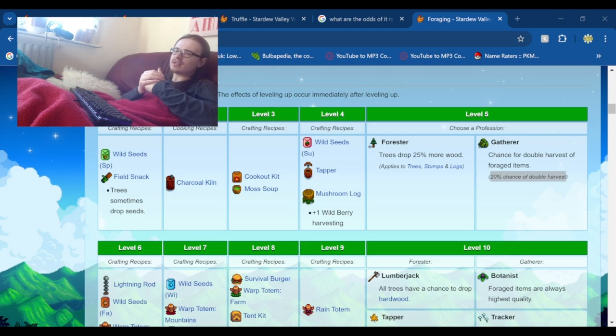Obviously there's a lot of RNG involved here — including how many days of rain you get in a year. If you're lucky and get few rainy days plus extra truffles from the Gatherer perk it could be higher, or if you're unlucky with rain and the forager not triggering it'll be lower. But the longer you play, the closer the results will converge to this average.